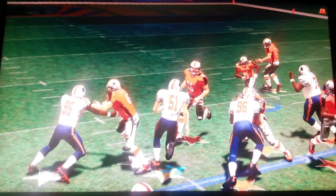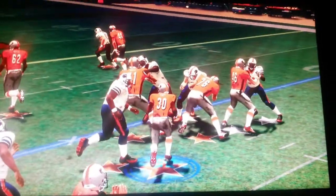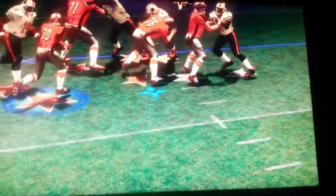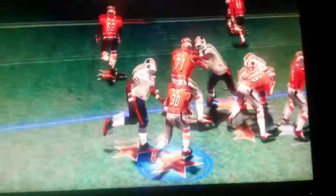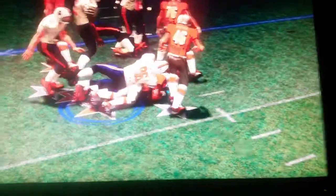And this is exactly what number 51 does — he meets him in the hole. So when the ball carrier runs, he has nowhere to go, because as you can see, number 95 has the edge sealed, the middle linebacker meets him in the hole, and then this defensive tackle sheds his block, so the running back has nowhere to go and he's tackled for a loss.